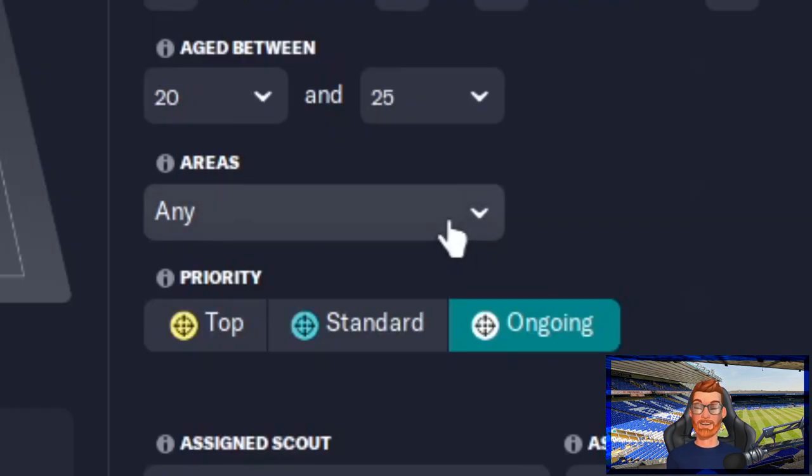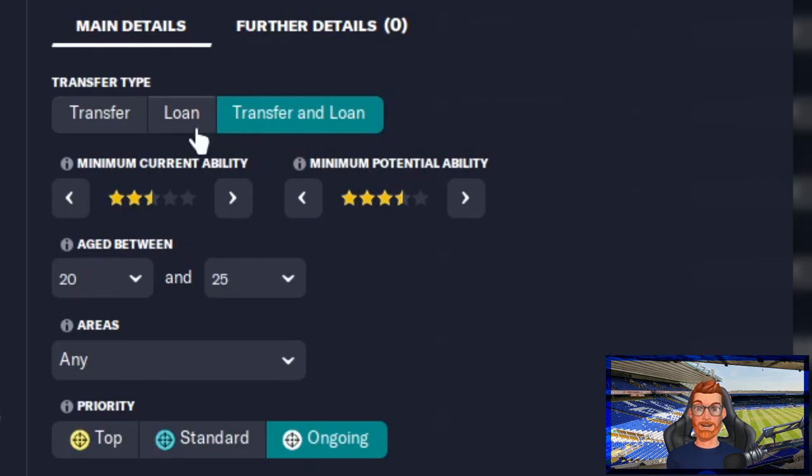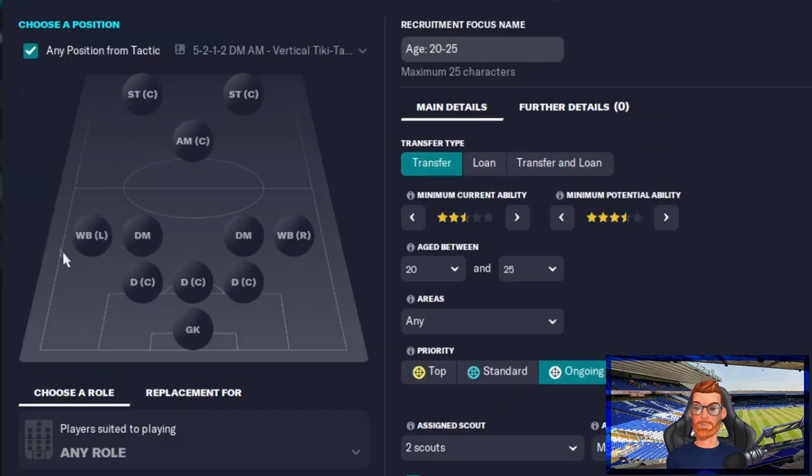So an ongoing recruitment focus is absolutely essential. Don't limit yourself to a certain range — make sure you're casting the net as wide as you possibly can. And crucially, don't waste time and effort looking for loanees. Remember, this is Moneyball; you're seeking to make a profit. So don't waste time developing another club's assets. We are looking for replacements — any position from your current tactic is what you're looking for.